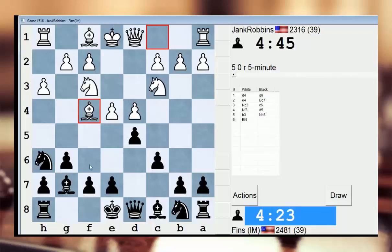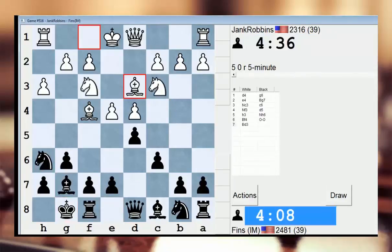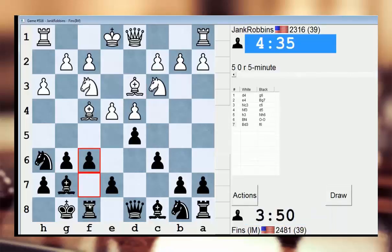I can also play f6. The f6 seems kind of weird. I just can't remember what to do. I'll castle. And then after Qd2, I'll take on e4, because otherwise Qd2 basically traps my piece, so that's no good. Who is Jank Robbins? Does this guy have a name other than Jank Robbins? Nope, pretty new account. Take on e4 makes sense, f6 could be played. I know usually they end up taking on e4 in this position, but I'm going to play f6. This seems more interesting, so I'll just do that.